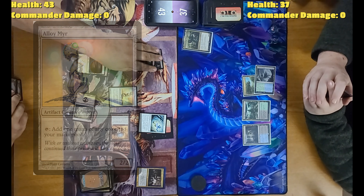Upkeep, draw. Play Spider Silk Net — enters tapped, it's an equipment, cost zero. I'm going to pass. Upkeep, draw. Tap two for Scaled Herbalist — I can tap to put an extra land from my hand onto the battlefield, but I don't have a hand. Attack with the 6/8 commander again — six commander damage. Your turn.